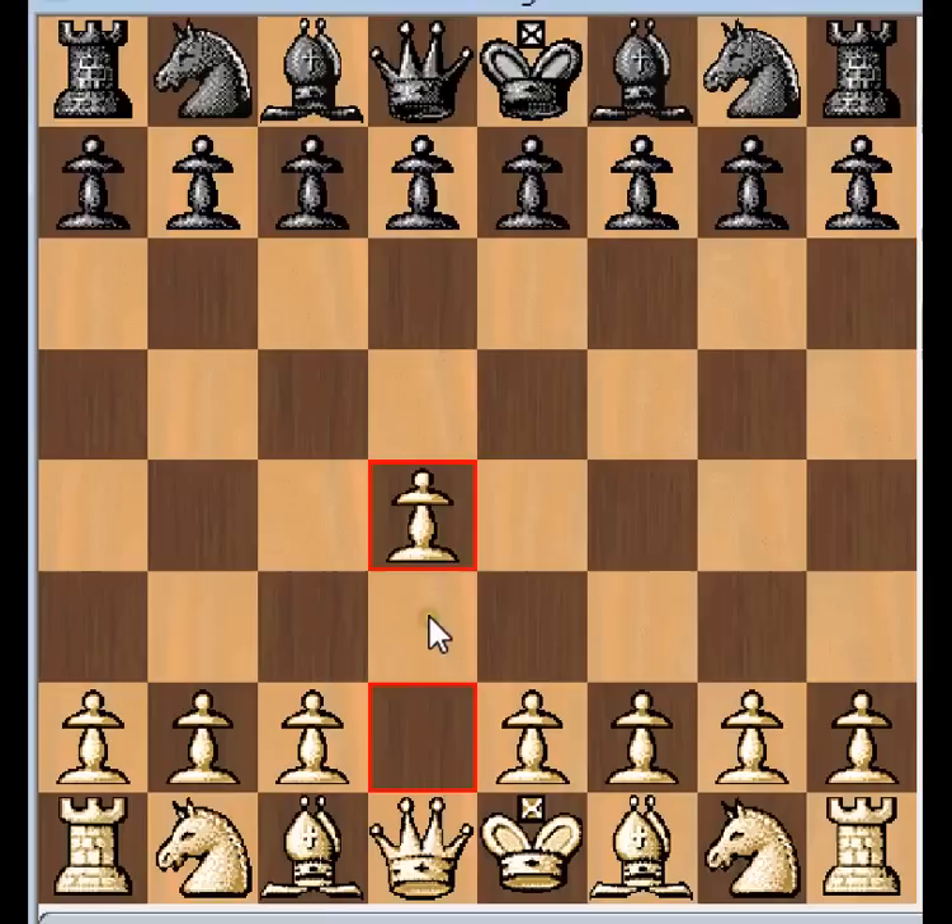I think this is a great opening for a beginner - more than just D4, this is going to be called the Colle System, after Master Edgar Colle, who actually died at the young age of 34. He suffered a lot of health problems through his whole life, unfortunately. But this opening is named after him. It could also be called the Colle-Koltanowski variation because of a very strong player, Koltanowski, who also played it for years and years. We'll look at one variation and then one complete game, and maybe I'll post some other games to show more illustrative examples in this line.